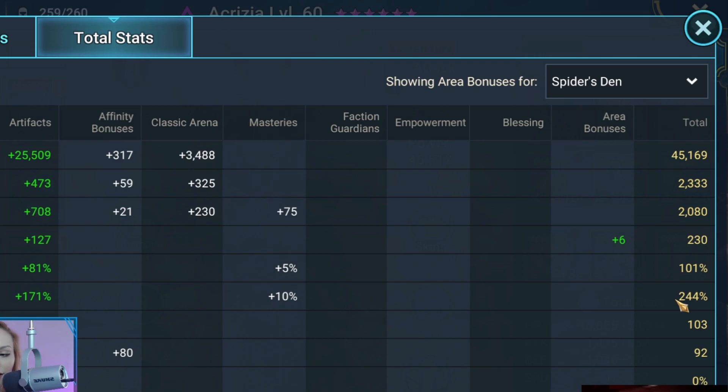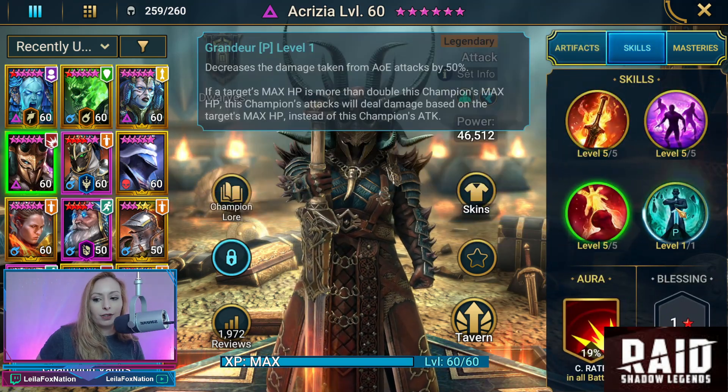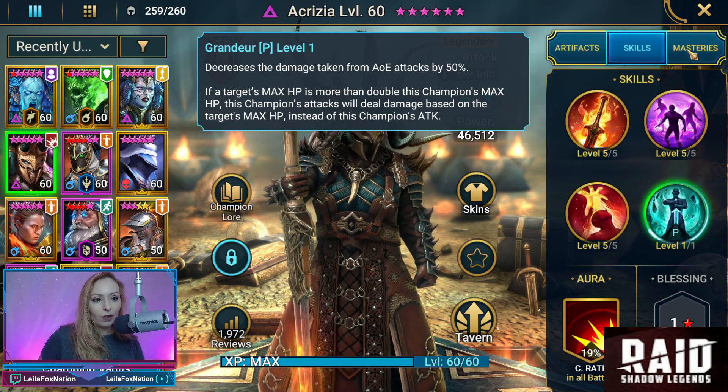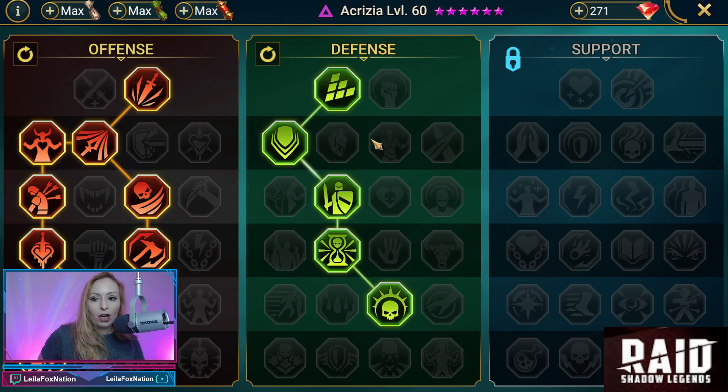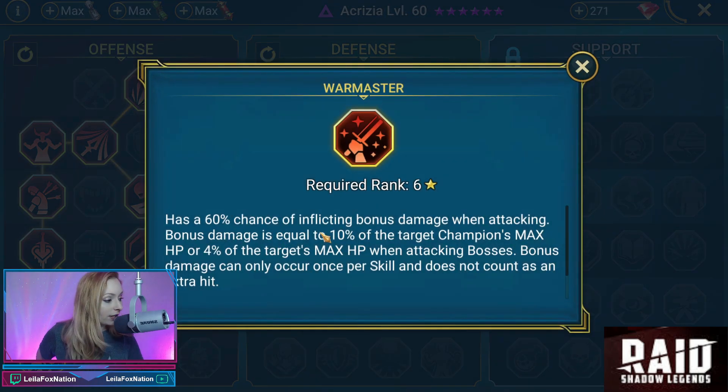She has 230 speed. She is crit capped with 244% on the crit damage. She's 103 resistance with 92 on the accuracy. She is fully booked. And for her masteries, we have offense and defense. Behind me you can see we have Methodical, Killstreak, and her T6 is going to be War Master.